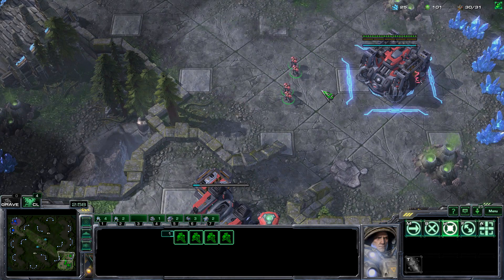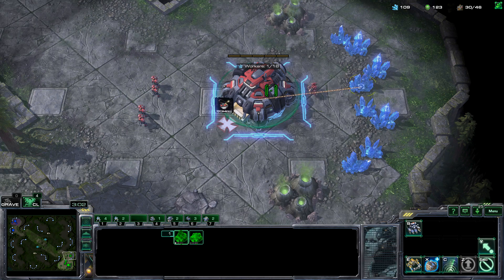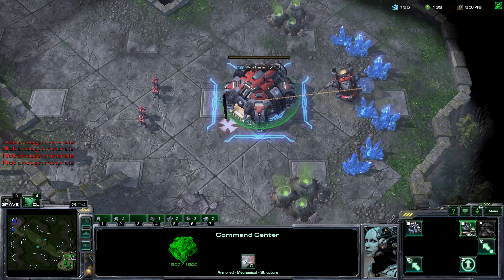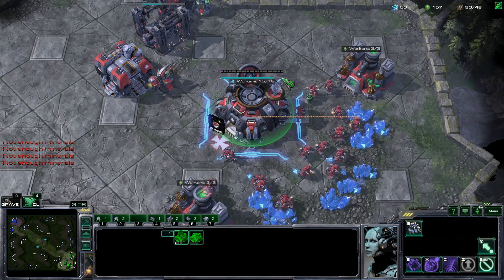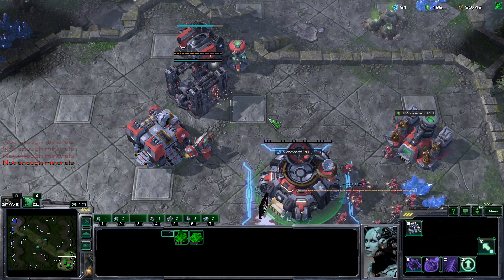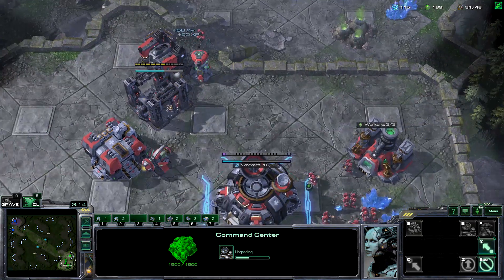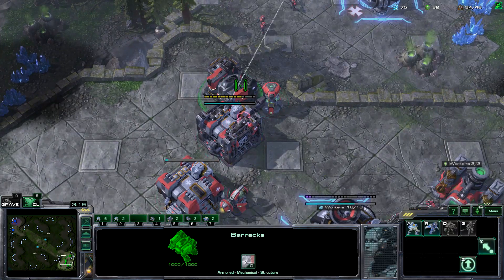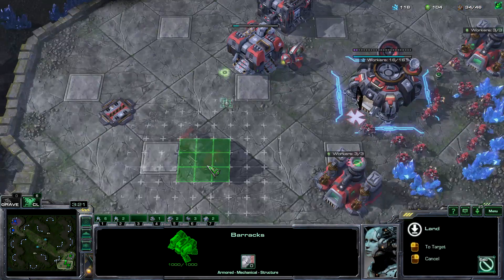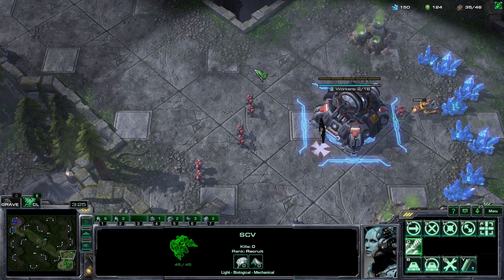Keep making Marines. When the orbital from the expansion finishes, make an orbital right away. When the tech lab on the factory finishes, make a siege tank whenever you have the money. Make sure you prioritize CVs over troops. After six Marines you can lift the barracks.